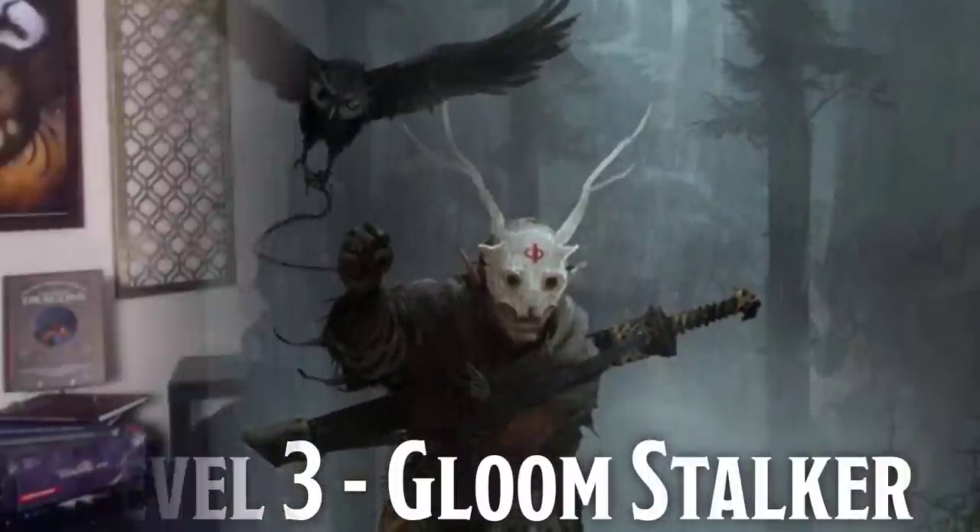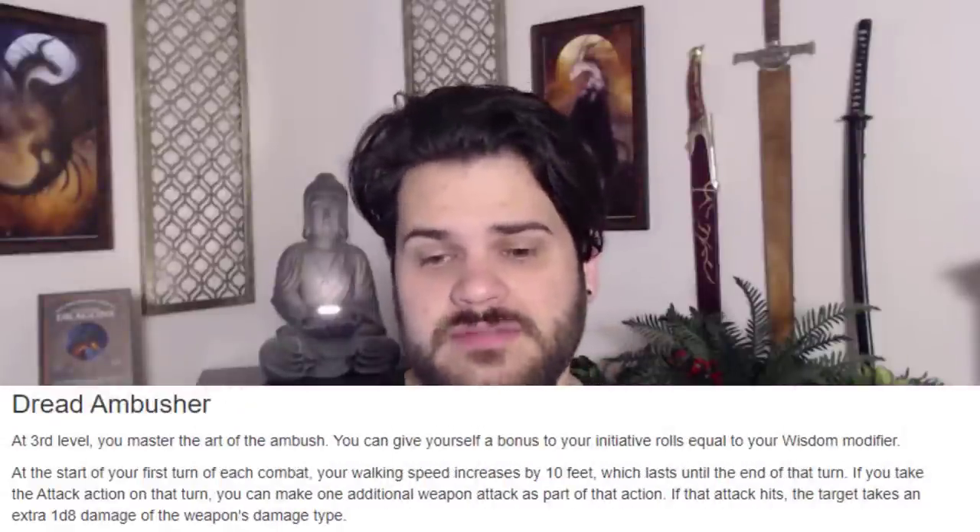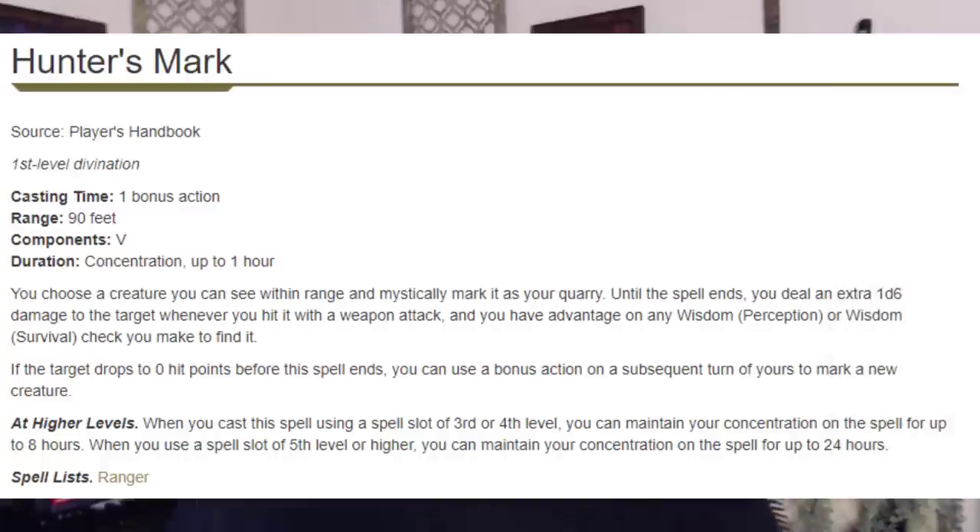Gloomstalker at level 3 is crazy stacked — super powerful, this surprises no one. I usually try to do something outside those super stacked subclasses, but if it makes a generally weaker concept better, I'll use it — and this is one such case. The reason is that Gloomstalker gives us inherent advantage opportunities by granting greater invisibility in darkness from creatures with darkvision. We want as much advantage as we can get, and it's the subclass that delivers it. It also gives us an extra attack, and from Ranger, Hunter's Mark for a bit of extra damage.